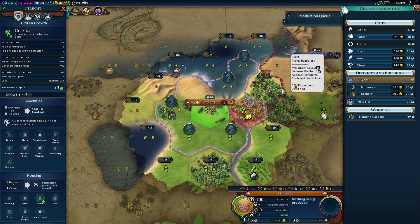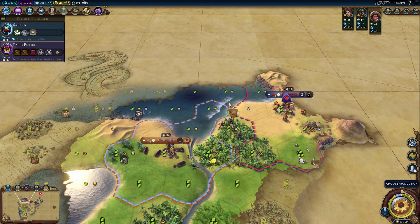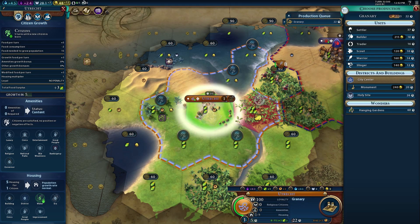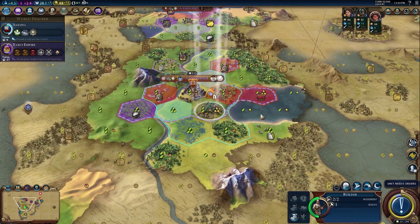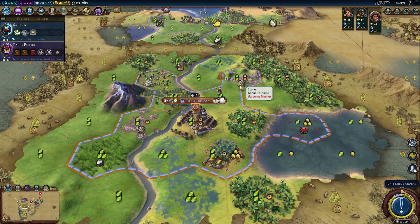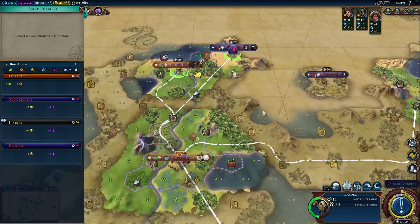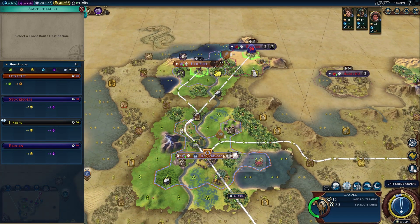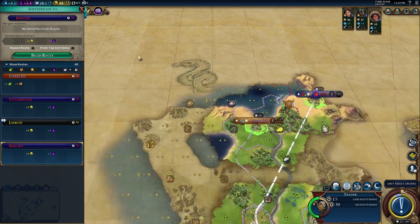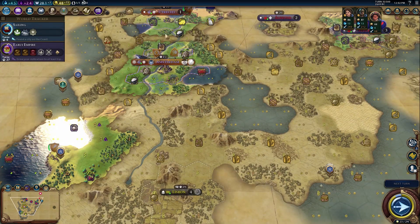We're going to buy that tile right away to put a harbor there for the culture bomb. All this territory will be ours once we build that harbor. We wanted mining for extra production. Moving troops up toward Bergen in case of war. Lisbon wants trade routes, but we'll probably route from Utrecht down to Lisbon since they'll go through Amsterdam — or however you say that, correct me if I'm wrong.